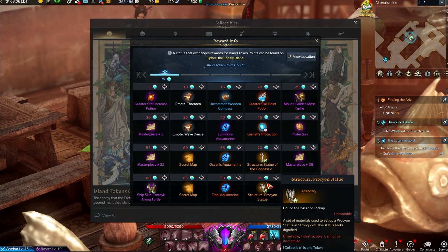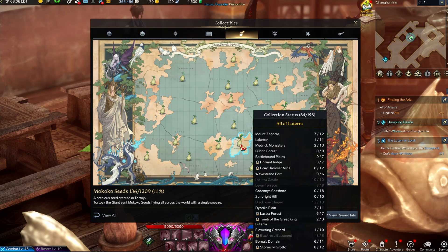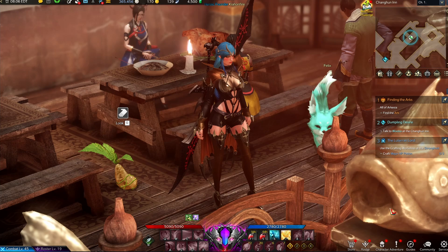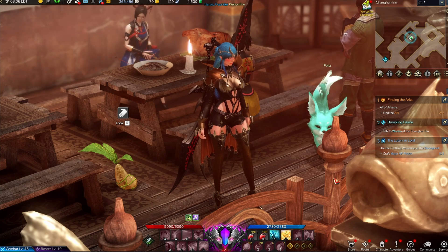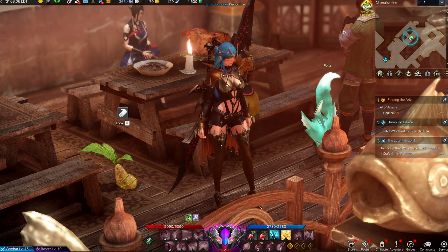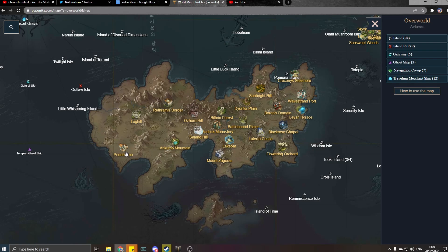I did want to start off on the Mokoko seeds because they are definitely worth having a look at. If you're wondering where to start or where all the seeds are, I would highly recommend looking at Papunica, which is a brilliant website that has maps of every single area in Lost Ark. For example, I've got it open right now — if we look at the starter island, it's going to show you everywhere.